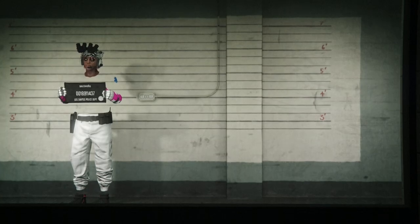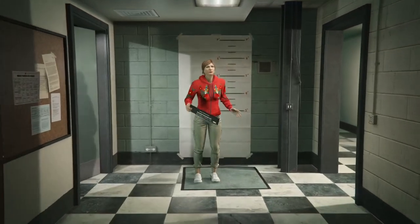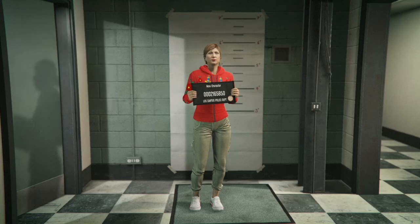Once you see the edit option for your second character, go ahead and select it. When your second character is loading you'll get an alert — just accept it. Once your second character gets in this room, if it ended up being a male make sure you change it to a female. If it's already female, leave it as is. Go ahead and save and continue, make a random name, take the picture, and it's going to load you into a new session.